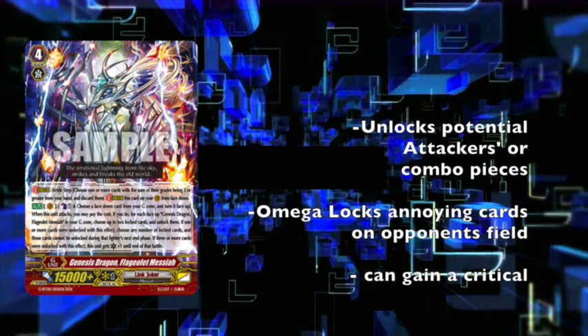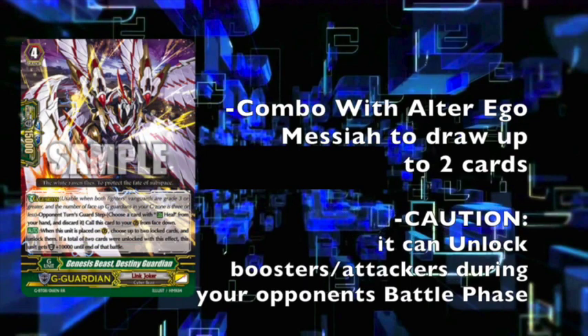Next card on my list is the G-Guardian, which most of you know I hate. When it's placed on Guard Circle, you unlock two cards, and if you unlock two cards, it gains 10k shield. This is mainly for Link Joker — you unlock the attackers or the boosters that you just locked to gain shield. Granted, it can work with Alter Ego Messiah to draw you some extra cards.